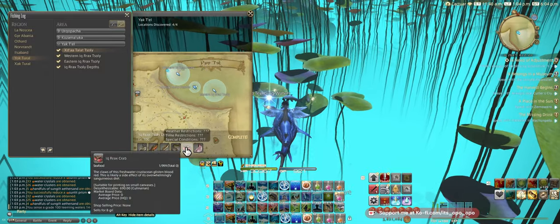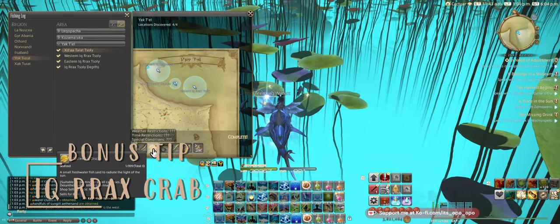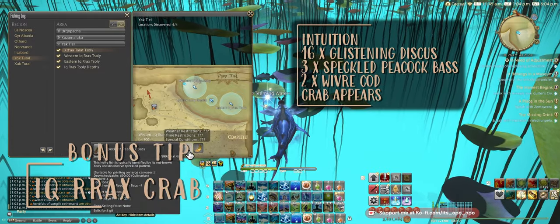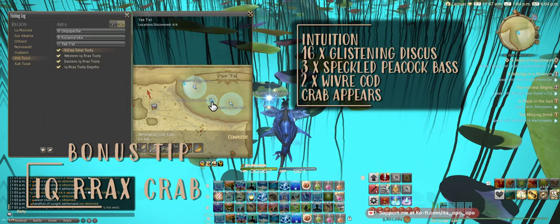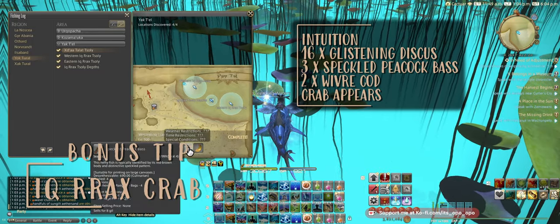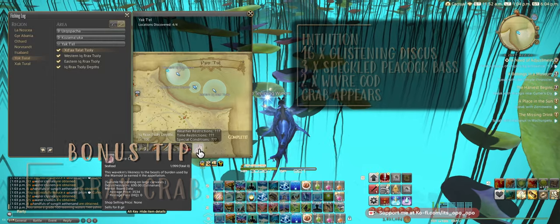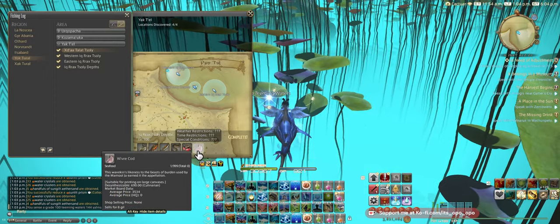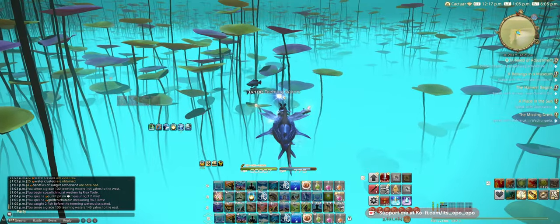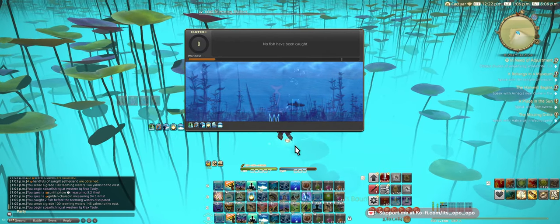If you want to catch your Igrosh Crab, I think it's 16 Glistening Discuses. You can also go over and catch your Speckled Peacock Bass — I think you need three of them. Once you catch your 16, this node will pop up, but the Crab will only show up once you've caught Speckled Peacock Bass as well as the other fish. The Wyver Cod is also a collectible — these are both going to give you Orange Scraps. Because the Timed Nodes are Timed Nodes, you can actually go and do those in between. When they are available, you can set an alarm in-game if you'd like.